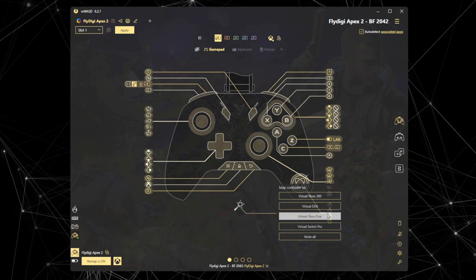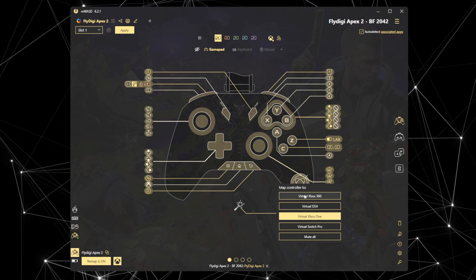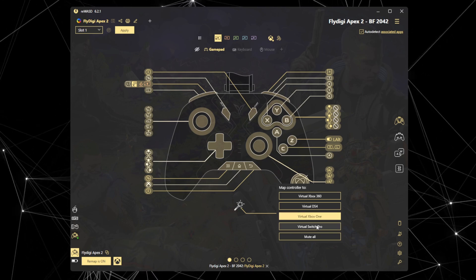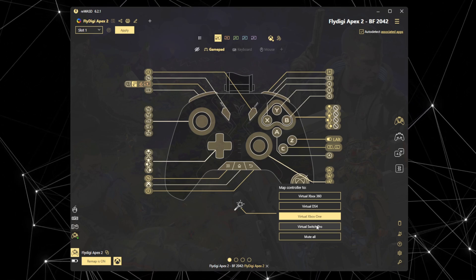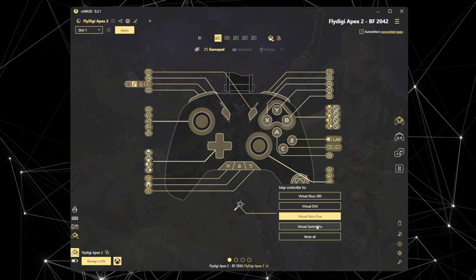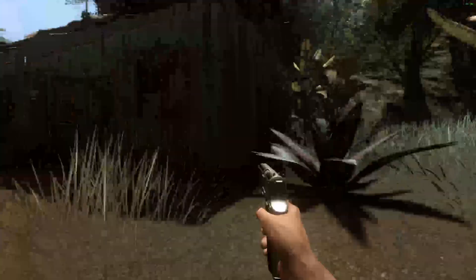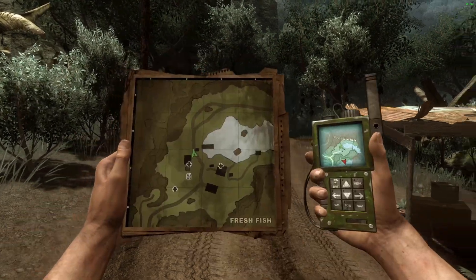Just to give you an idea, these will be your choices. Steam is either going to see it as a 360, a DS4, an Xbox One, or a Switch Pro. It will no longer see it natively as a Steam controller. So ReWASD is able to take it and remap and do their own things, but that's where it's like — it works, but it won't achieve what people would want. It would give you some basic things like a touch menu if you needed it.